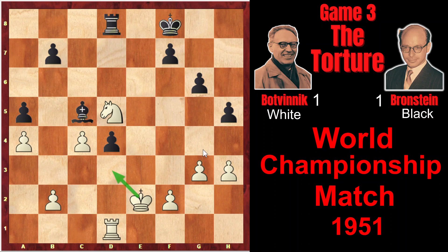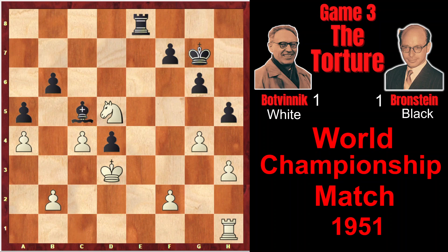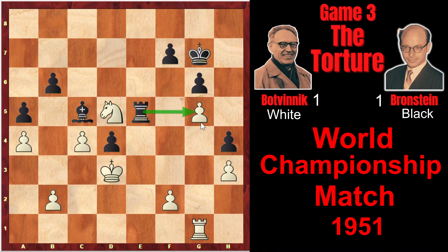That's why Botvinnik plays Ke2 in order to blockade the pawn with the king, so he doesn't want to give Bronstein any chances. Rook e8 check, Kd3, b6, g4, Kg7, Rh1. And here it would be better to play hxg, hxg, and g5. However, Bronstein made a weaker move — he played h4. So g5, now this pawn is weak. Rook e5, Rook g1, so black attacked and white defended. King f8, f3, Kg7, f4.